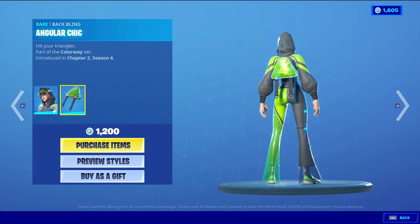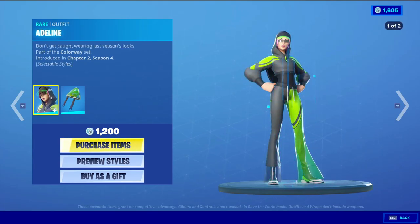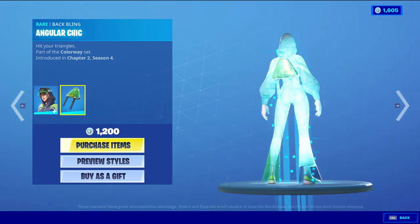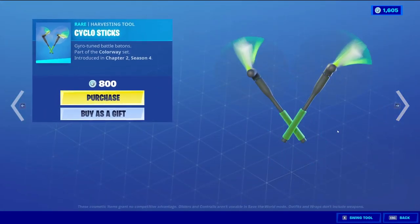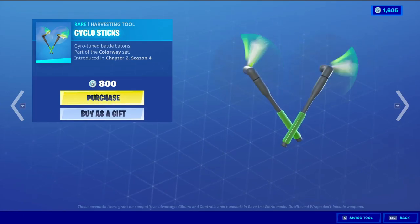Now we're going to go into the skins. So Adeline with the back thing — angular chick, there we go. She also has some styles: the default, her headphones, so her default style with the hood on, and then the hood down for another style. Next — cyclostics, there we go.